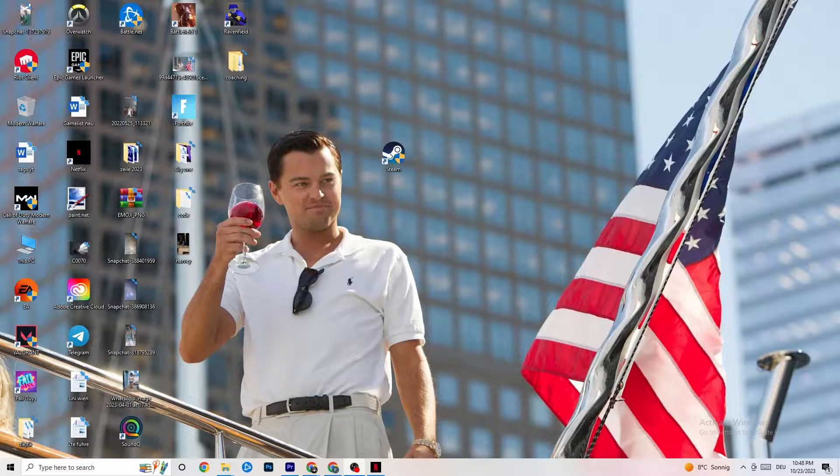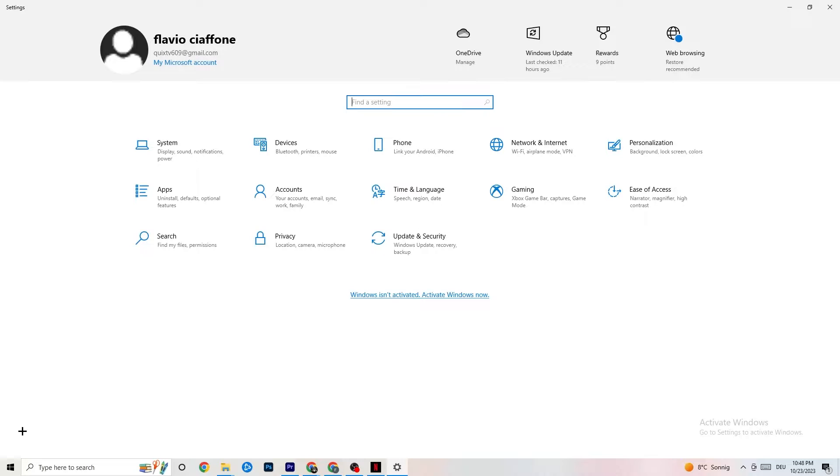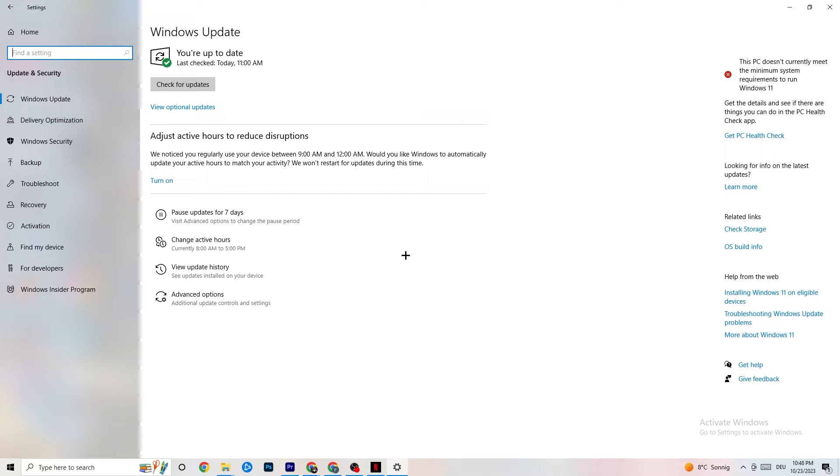The first thing I recommend for everybody is to navigate to the bottom left corner of your screen, click on your Windows sign or use your keyboard key, click on Settings, then navigate to Update & Security. It sounds basic, but trust me — keeping your Windows and driver updates current will solve 90% of your problems. Check for Windows updates and download the latest version.